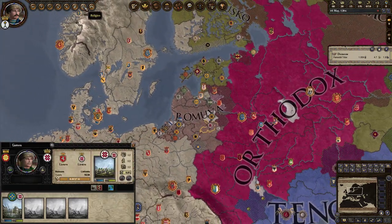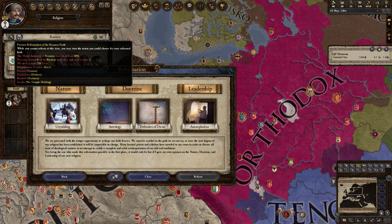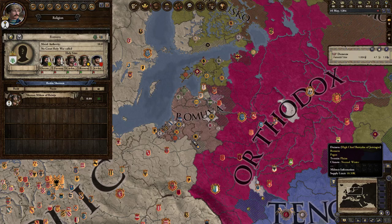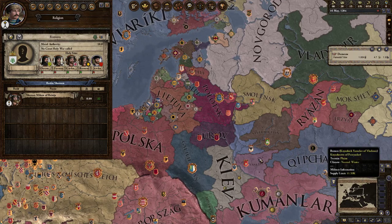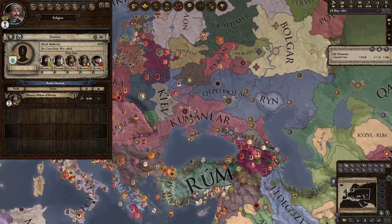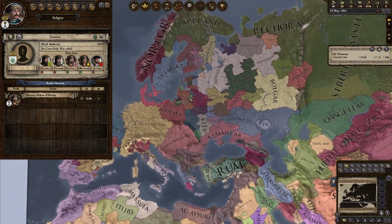We are just over here at the border to Poland and we have held our lands for ages. Now, with the Romuvan faith, it is a bit difficult because reforming in HIP means that you need four holy sites. In the vanilla game you only need three, but here you need four. You can see one, two, three, four, five — so these two are a bit further away, in the heartlands of the Rurikovic dynasty, and also in the heartlands of what the Mongols will take when they arrive.